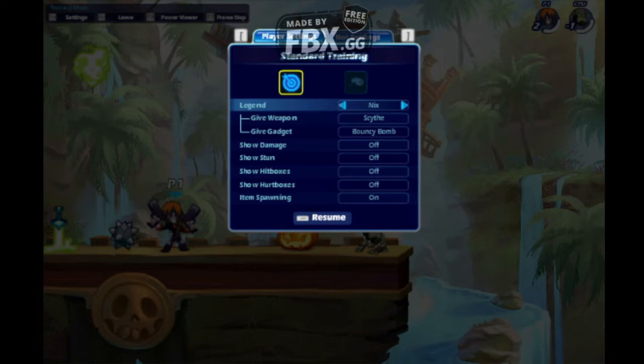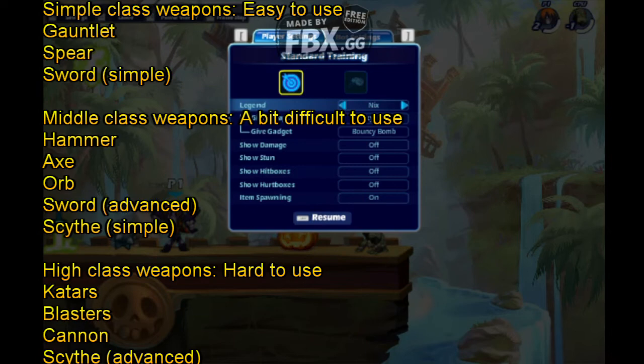Here's a weapon tier list: the orb is middle class. The gauntlet and spear are the easiest weapons to use — beginner class. Middle class weapons include the hammer, axe, and orb. The hardest weapons — high class — are the gauntlets, blasters, and cannon. The scythe is more like middle class, so maybe pick it up after reaching Gold rank to maximize your potential, though you can start early to get a head start.